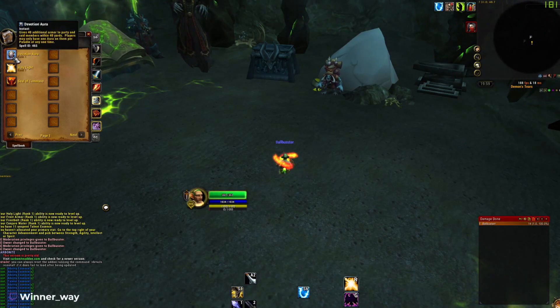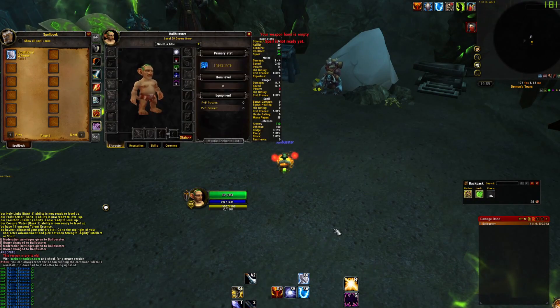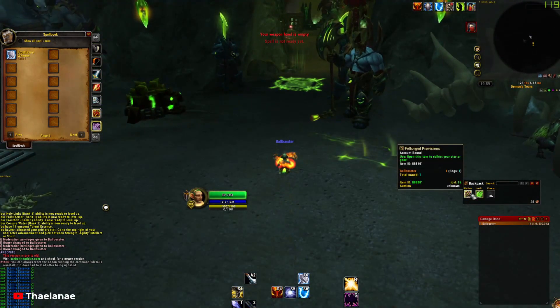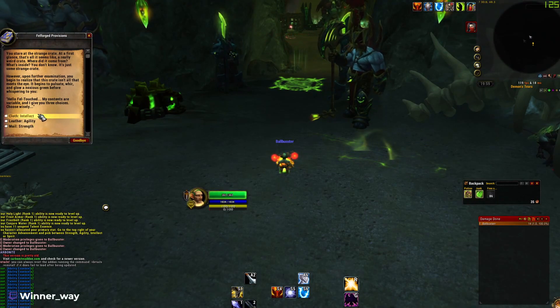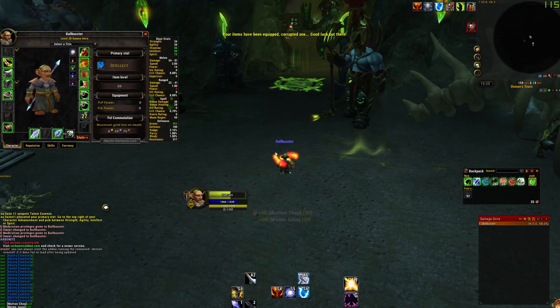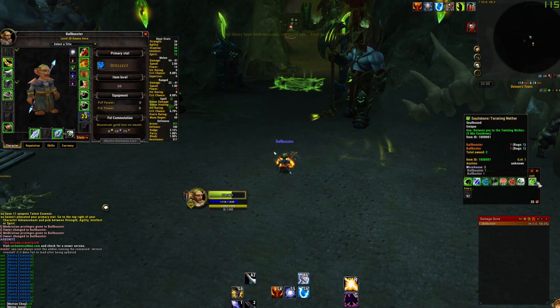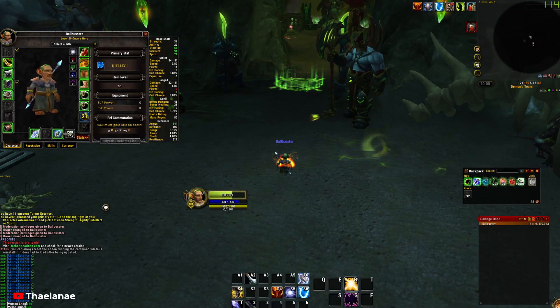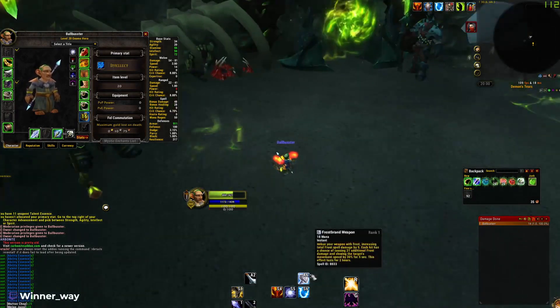We have Life Tap, we don't necessarily need Conjure Water, but I'll have it. My weapon hand is empty. This is what you start with — we're going to go for Intellect. We've equipped all of these items, and we're given some food and potions, which is very nice. This is the stone that we use as a hearthstone essentially, which brings us back to base.